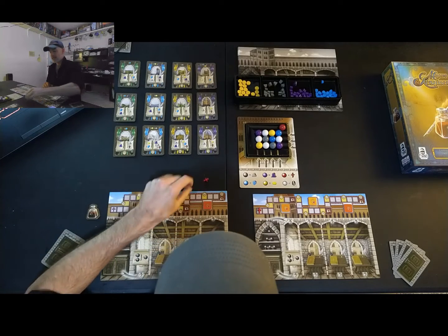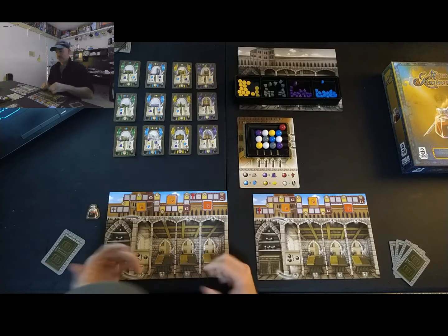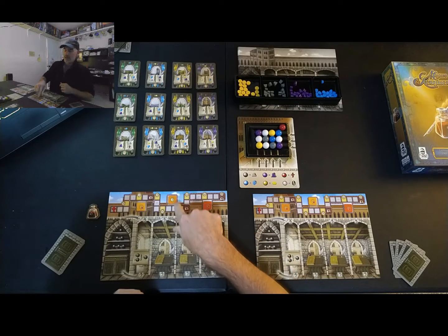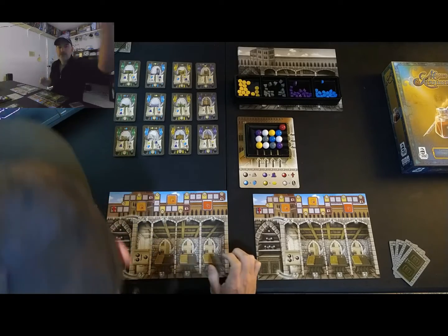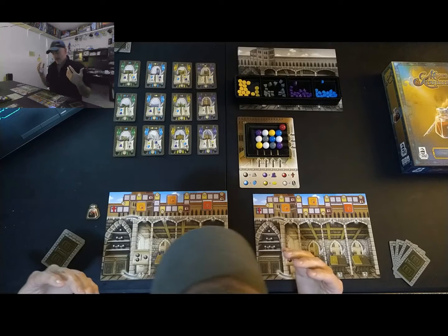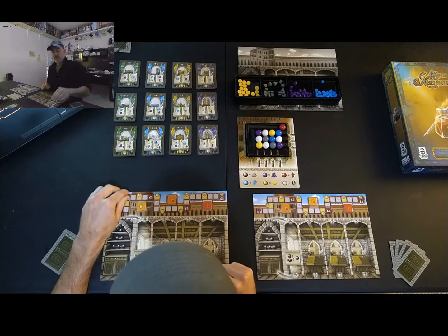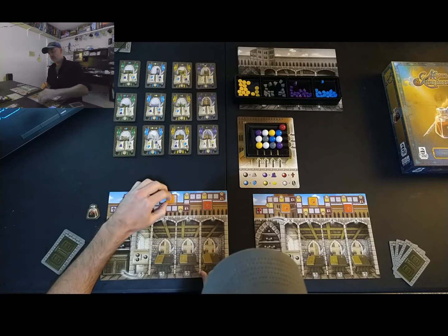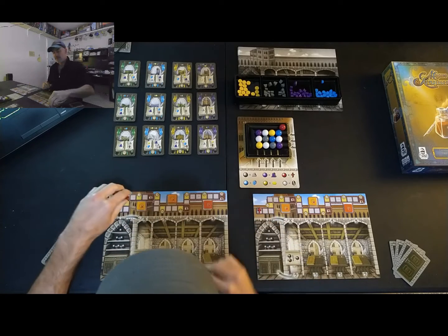If your faith marker gets to a certain point by the end of the game, you gain the corresponding points — for example, twelve points if you passed that marker. Then there are the Vatican Reports. If your faith marker is at least in the section that triggered the report, you keep those bonus points. If your marker hasn't reached that section, you lose those points at the end. There are three Vatican Reports worth two, five, and nine points — a total of nine points potentially obtainable via Vatican Reports.